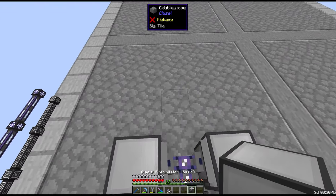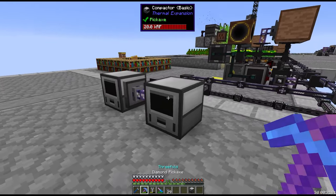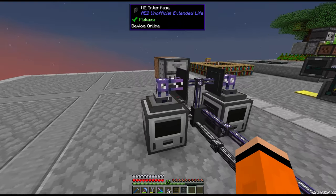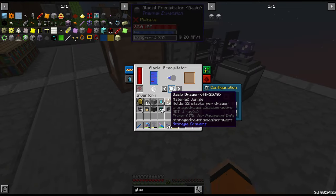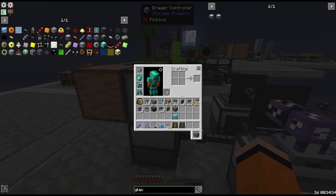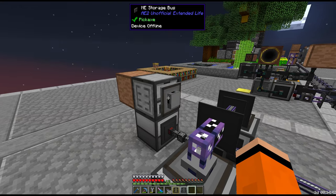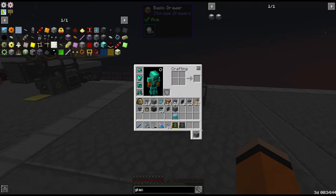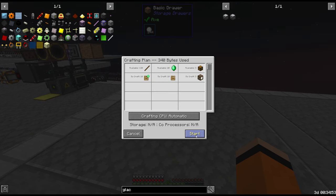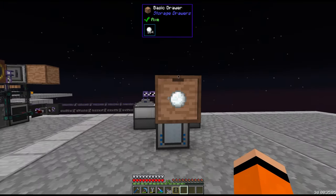The other machine is the glacial precipitator, which I also want to automate. I switched things around — the interfaces are now on top, and we've got this glacial precipitator doing snowballs. Snowballs output to the top face into a drawer controller. We'll place a storage bus on this at high priority since this is main storage for snowballs. We'll lock the drawer and give it max upgrades. All this really costs is 20 RF per tick — basically nothing.